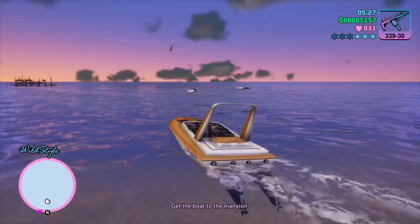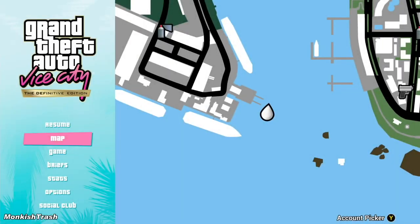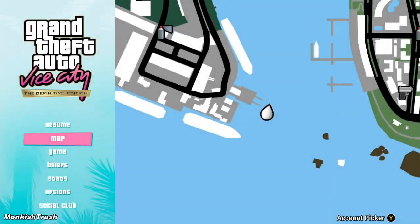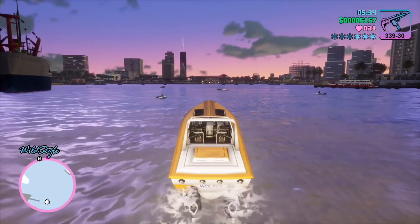Now you just drive the boat to Diaz's mansion, which is a quick turnaround. I'll show you on the map — you quickly turn around and then head straight to Diaz's mansion.